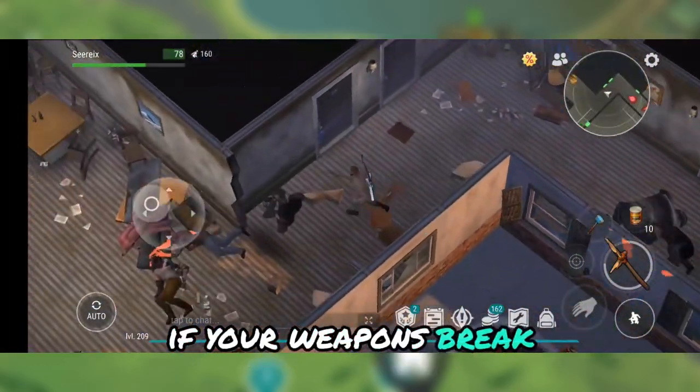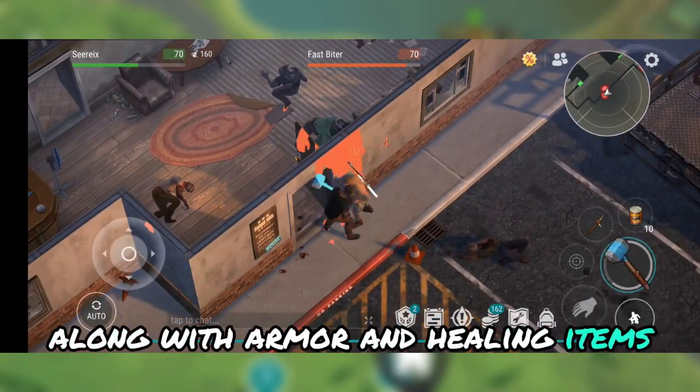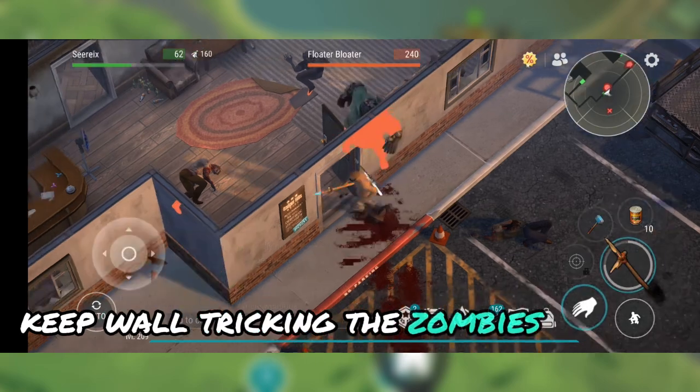If your weapons break, you can use the ones you find inside the chests, along with armor and healing items. Keep wall tricking the zombies, and you'll be fine.